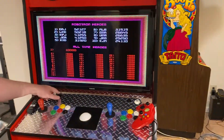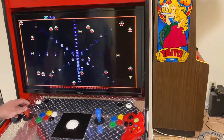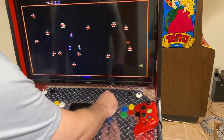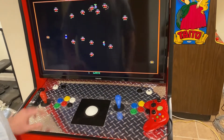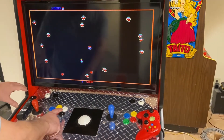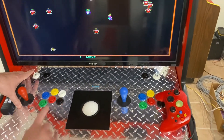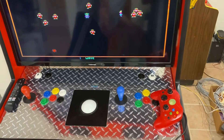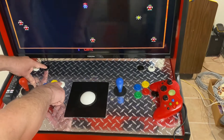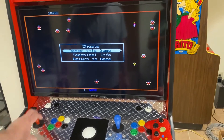So go into the game - I just credited it up and started it. You can move but you're not firing. In order to remap the controller, you hit the coin button and the white button at the same time, and that gets you access to the remap menu. One of the options is 'remap this game'.